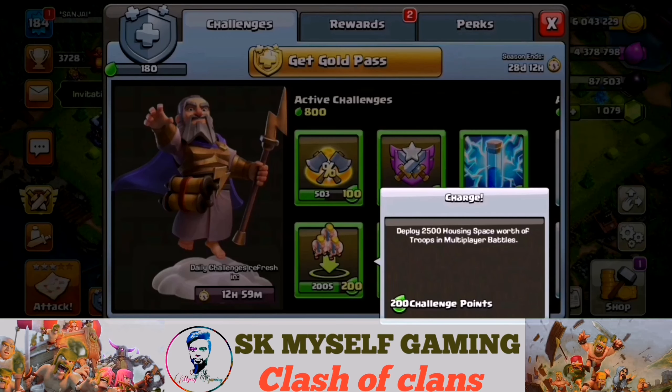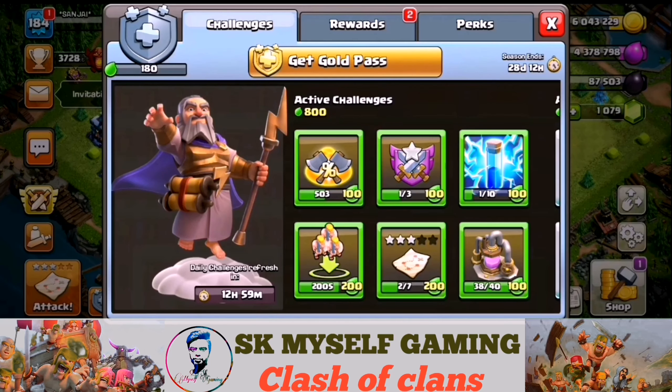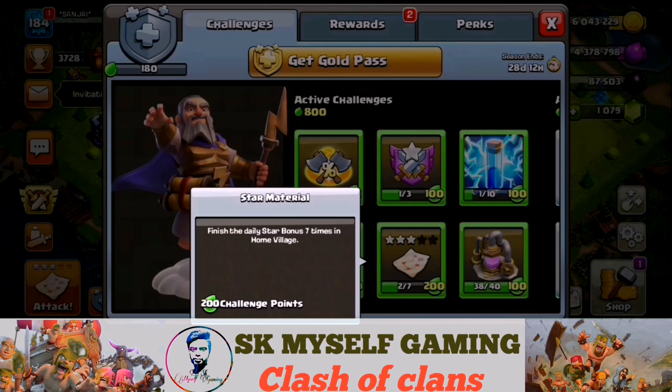Next, we use the 100 Reward Points, then the 200 Reward Points. Multiplier Base — we use 2500 Housing Space. Next, we use the Star Bonus daily, for 7 days, and we use 200 Reward Points.